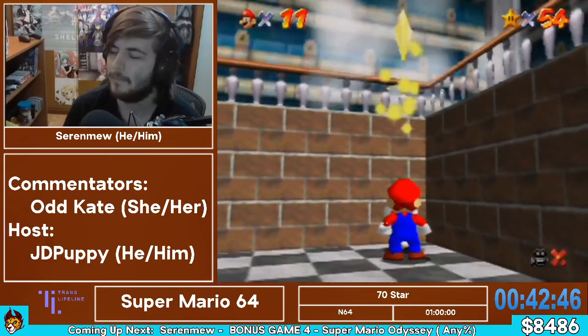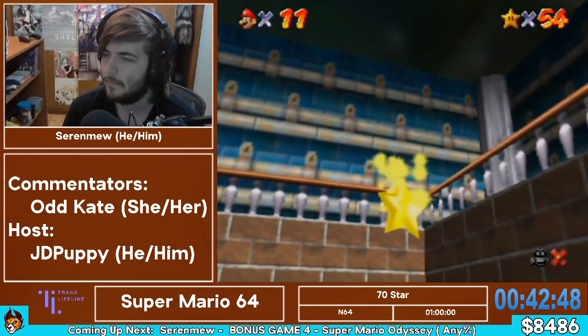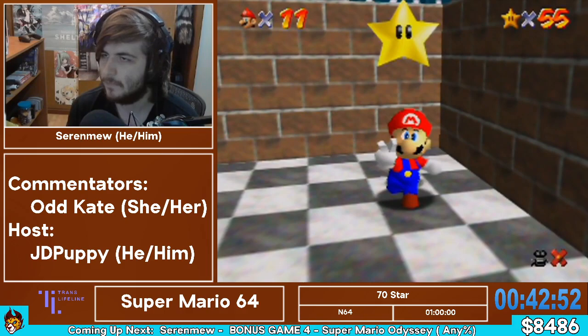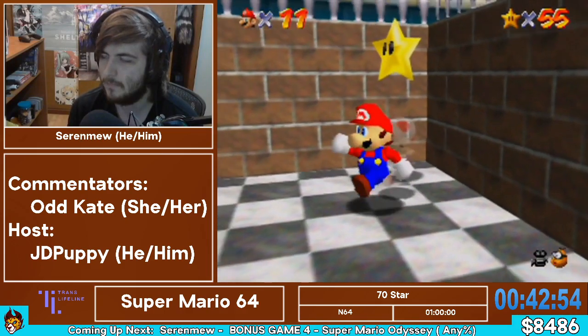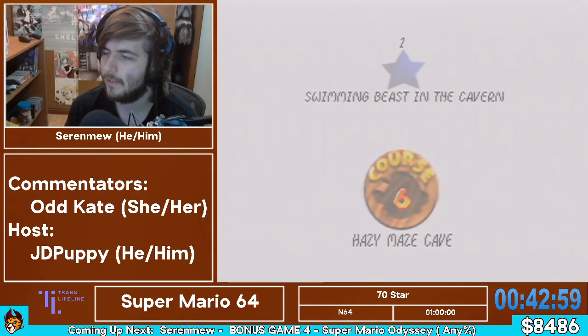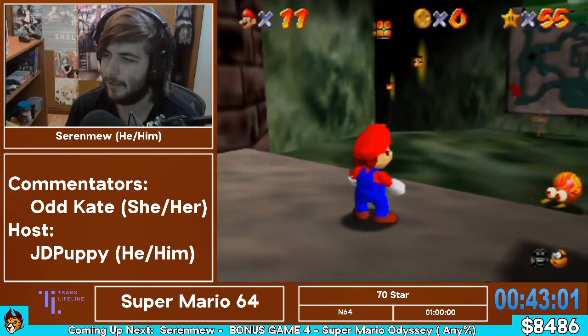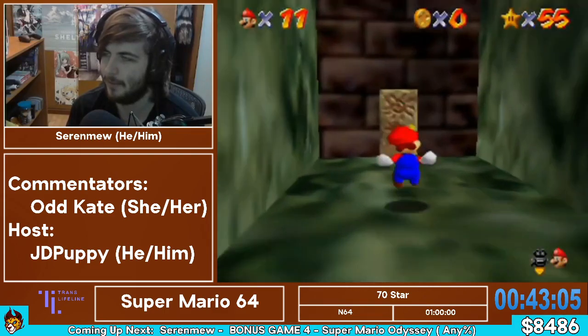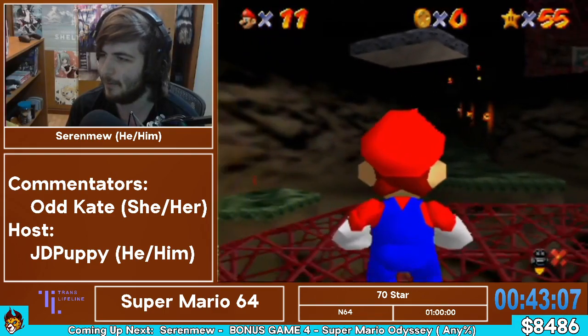You might be thinking he already collected that star, but MIPS appears twice — once when you get 15 stars and a second time when you get 50 stars. Very charitable rabbit. Unfortunately, Mario kind of just beats up all sorts of characters in this game and steals their lunch money, but we got to do it to save the princess.